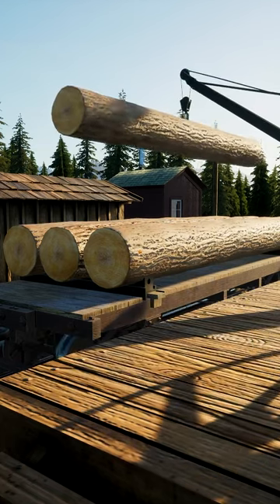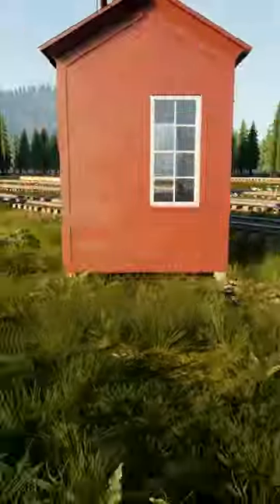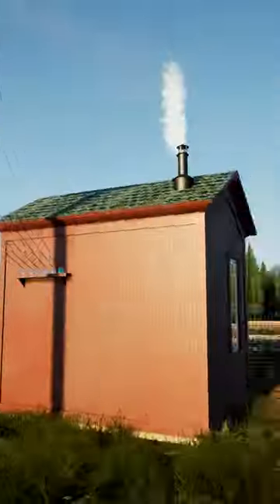Did you know that in Railroads Online you can move goods instantly? All you need to do is have a telegraph office built at where you need the goods to go and where they are currently.